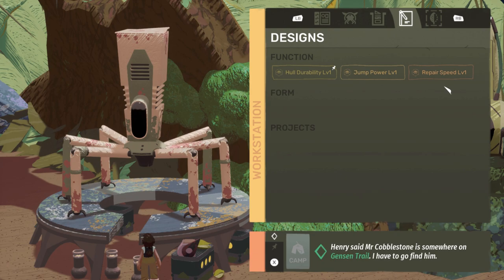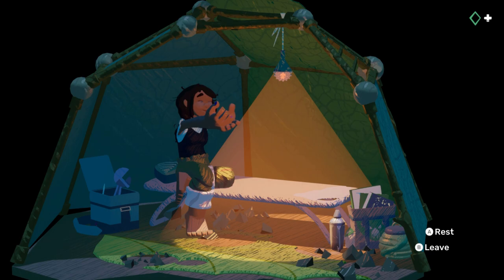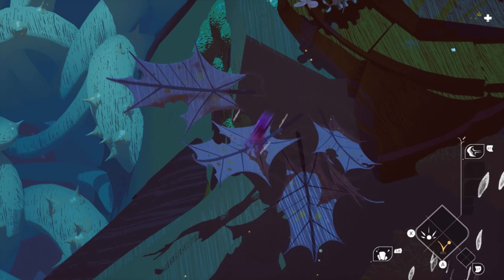As you progress, you'll open up new locations on your overworld map, which will also indicate which resources are available within that area — super helpful if you're looking for specific items for upgrades.